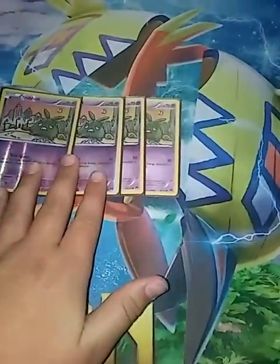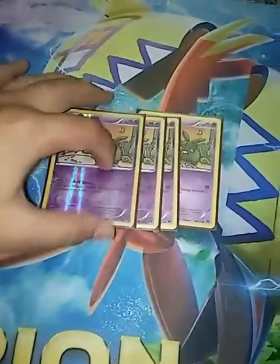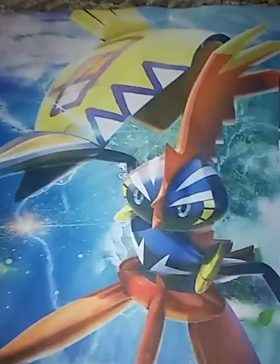We use 4 copies of the Brain Point Trubbish — 7 DHP. It does 10 damage and then flip a coin; if heads, you can discard an energy and attach up one attack to a Pokemon. It's good because you can always just make them have to use items to get it.